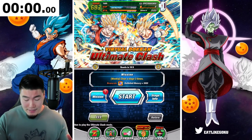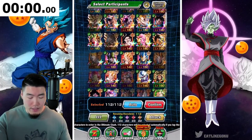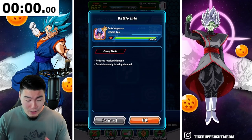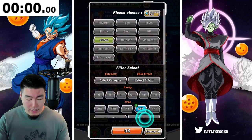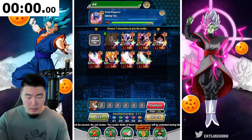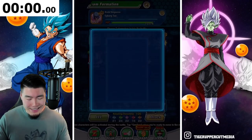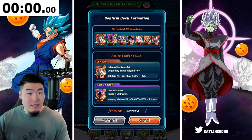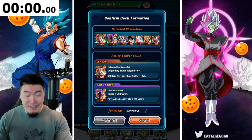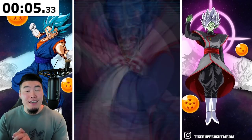With that said, let's get this run started. I think my units are good — confirm. The first enemy, of course, is Cyborg Tau, who is a Fizz type. So let's go for STR and Extreme. Let's do Broly, Full Power Frieza, and these guys. Okay, our team is set. Before we start this run, let me start the timer here — in 3, 2, 1, go. Timer is on, the race has started.